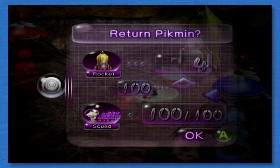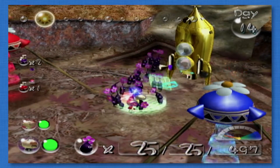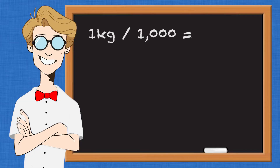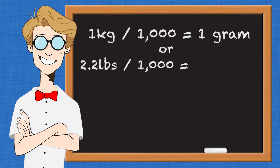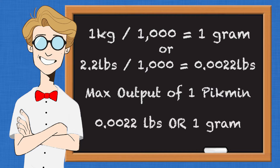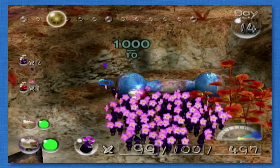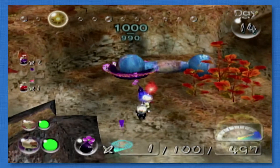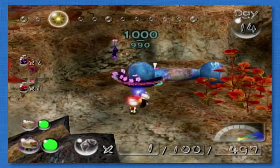The 1kg dumbbell takes 100 purple Pikmin to carry. Therefore, it takes the strength of 1,000 Pikmin to lift 1kg of weight, or 2.2 pounds. 1kg divided equally among 1,000 Pikmin is 1g per Pikmin, and 2.2 pounds divided equally among 1,000 Pikmin is 0.0022 pounds. Meaning an individual Pikmin on its own can handle 0.0022 pounds, or 1g. With these numbers, we can figure out the number of Pikmin it takes to lift literally anything by simply dividing the weight of any object by 0.0022 pounds.